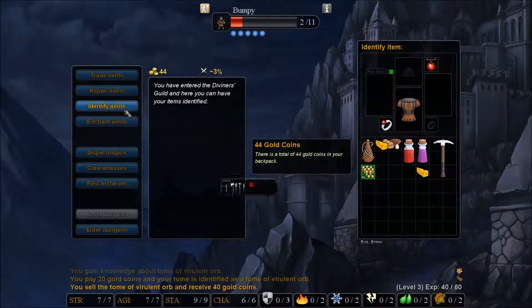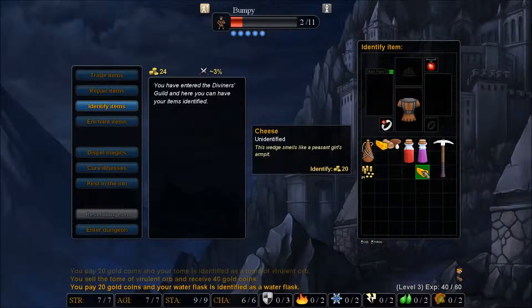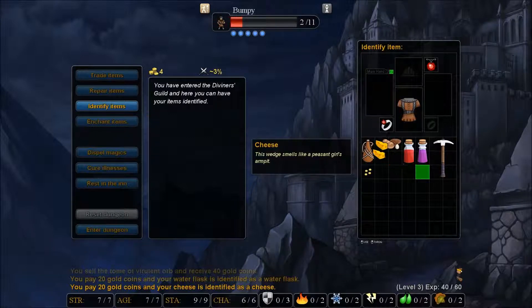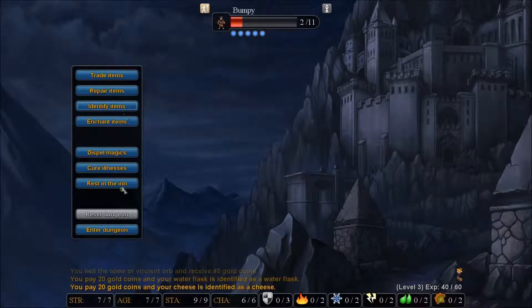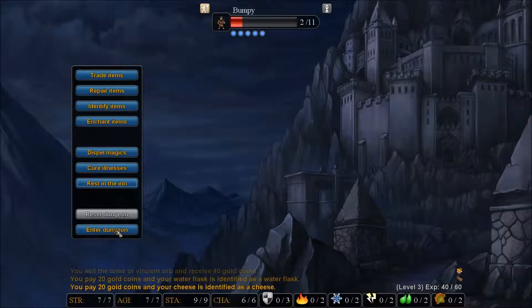Let's identify a few more items. There's a water flask — oh, only one water remaining. I imagine that's part of the whole situation. We can rest at the inn — it's 50 gold. Or we can re-enter the dungeon.